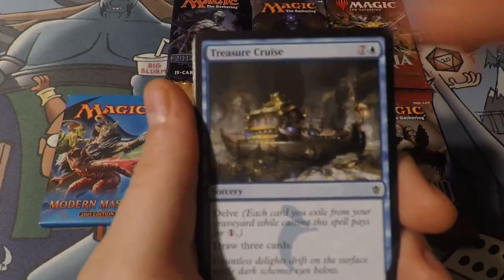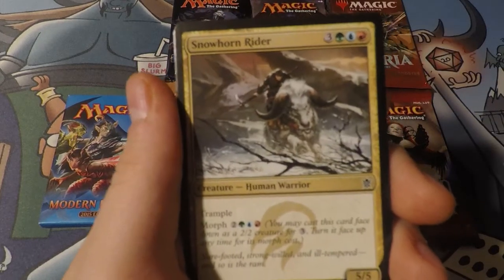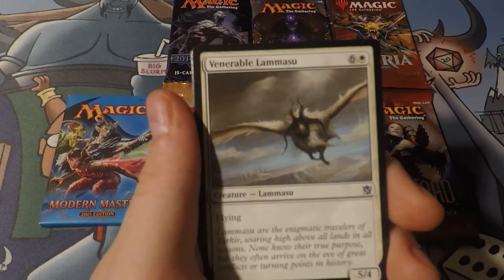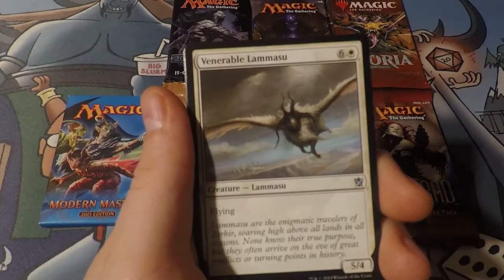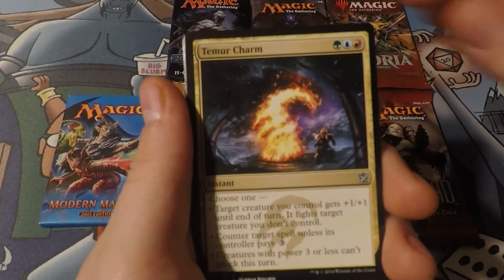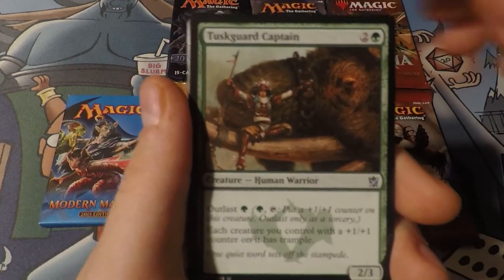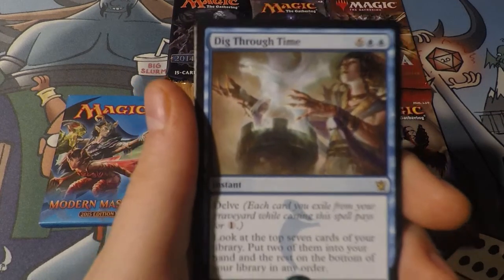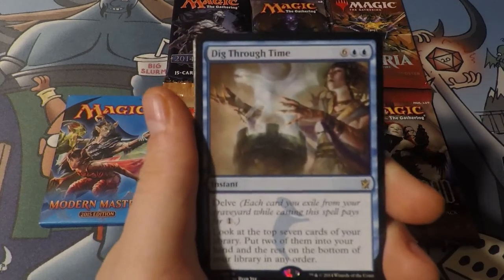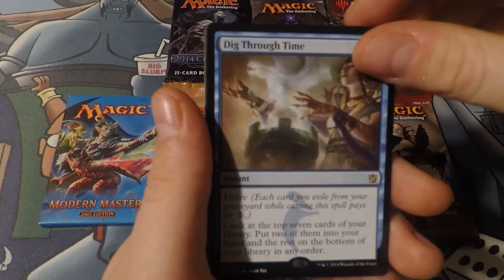Treasure Cruise! I remember doing five-color morph a million times. Look at that - that brings back some memories. That broke Modern for a minute. Red decks were playing Treasure Cruise just because it was so good. They just played more fetches and it was a draw three. Temur Charm. Dig Through Time - this is like one of my favorite Magic cards ever. I played it in Scapeshift, Modern, and Splinter Twin. It's just so good. And in Legacy, it was good forever.